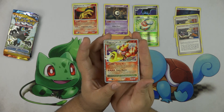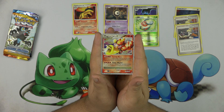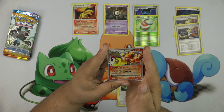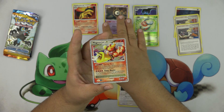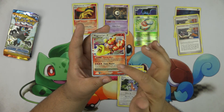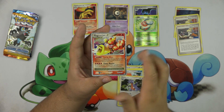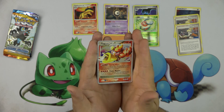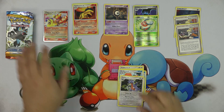Yes! I got a Magmortar Level X! The way Level X's work, they work kind of like Breaks except you had to be active. So Magmortar had to be active, then you level it up — it's basically a Break form. You can use the abilities and attacks of the card under it, but also the Level X attacks too. Really really cool!